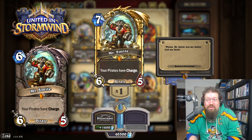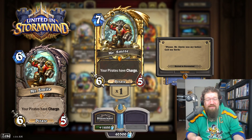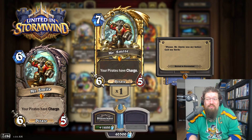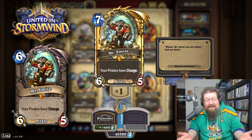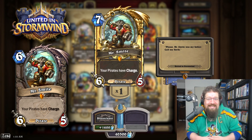Probably another controversial one: I think Mr. Smite in Wild at 6 is fine, especially if the Warrior quest isn't reverted — I don't think this is a big deal at 6. It would buff Pirate Rogue, which is one of the best decks in the format, so maybe we'd want to avoid it for that. But outside of the Rogue stuff, I feel like it'd be fine — another one that will be interesting to see.